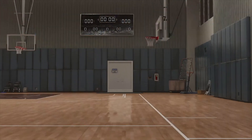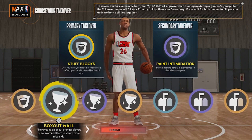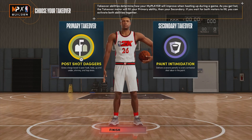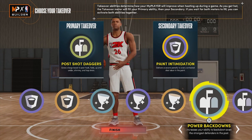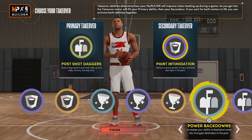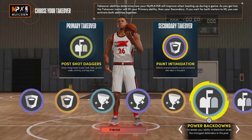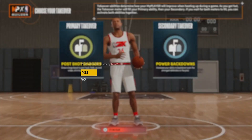For the takeovers, if you want to be a true post scorer you have post scorer, glass, and rim — mix and match however you want. In a post scoring sense, I'd probably go for post shot daggers first and then power back downs. I wanted higher strength but I would have had to give up my shooting, and I didn't want to do that, so power back downs it is.